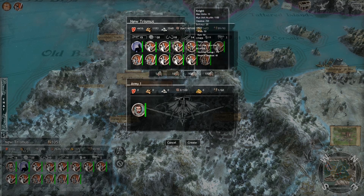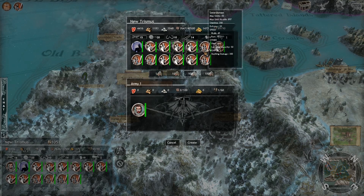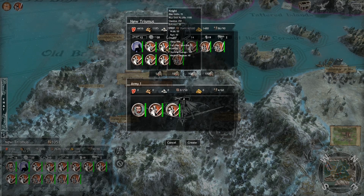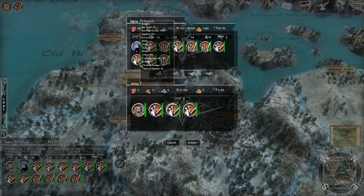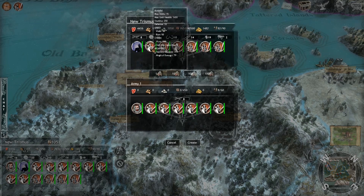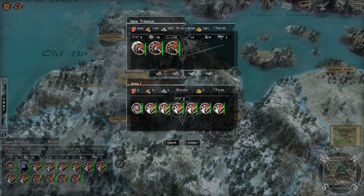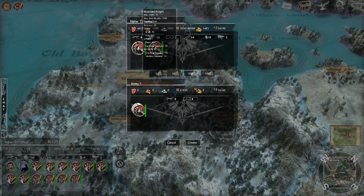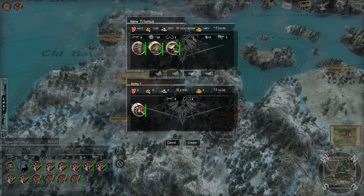You can get sieged by dragons, armies, all sorts of good stuff. Back to armies and how you make sieges yourself — pretty straightforward: click on your town, use the army icon to create it, and pull in the people you want. You can left-click to pull in one at a time, or right-click a stack of eight to pull the whole stack in.